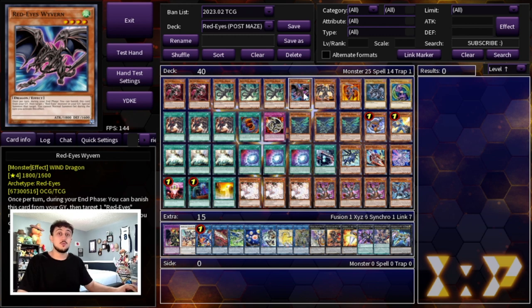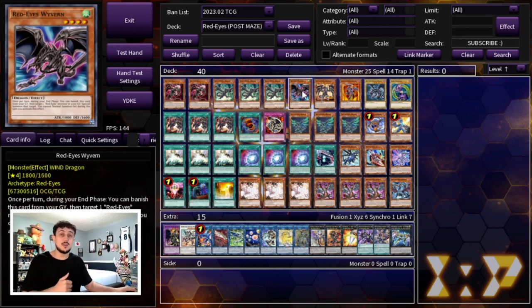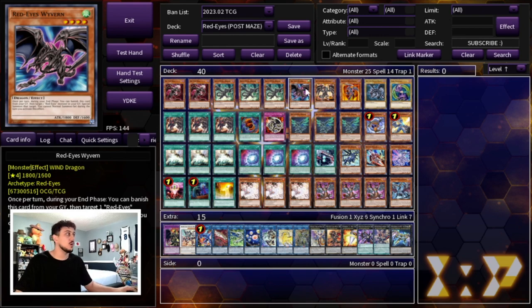Then we're playing the one Red-Eyes Wyvern. During the end phase, you can banish this card and summon a Red-Eyes monster from your graveyard. It lets you summon Red-Eyes Soul back to burn your opponent. Another thing people forget is it can actually summon Red-Eyes Dark Dragoon back from the graveyard — if your opponent gets over it, you can use Wyvern to bring it back. Being able to force your opponent to out Dragoon twice is insanely difficult, so Wyvern is a very powerful one-of.